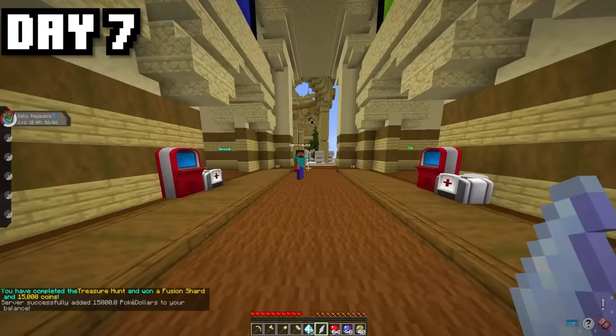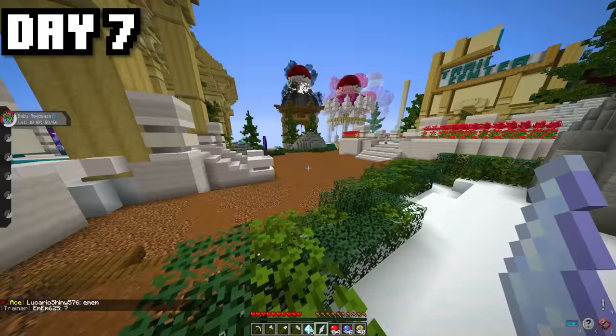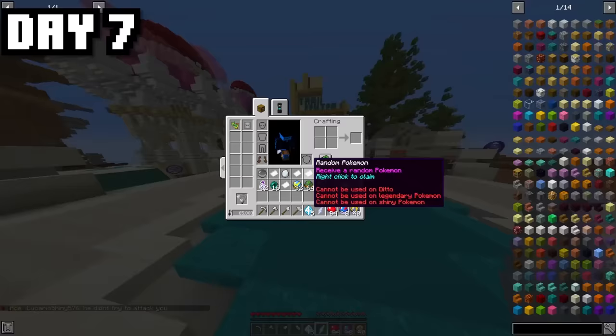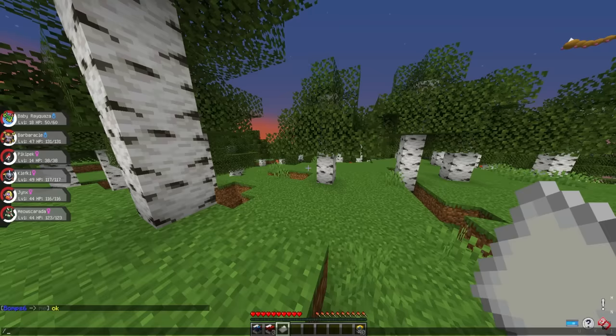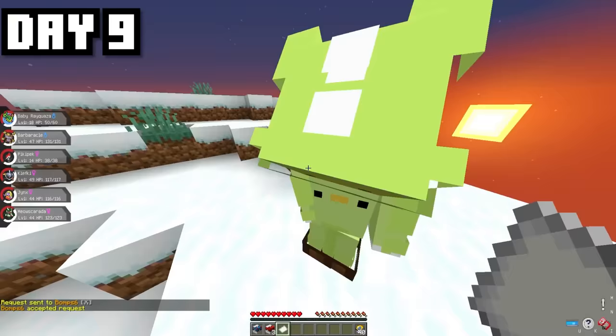We have now completed our treasure hunt, getting a Fusion Shard as our final reward, and we now have $65,000 — which means we can actually now afford another baby Legendary Pokémon. Not to mention, we also got ourselves some Lucky Blocks. Let's go ahead and open them up. It looks like we've agreed with Bomps6 to trade the specific Pokémon paper for $20,000 Poké Dollars, which is absolutely huge.